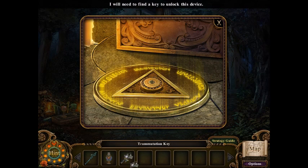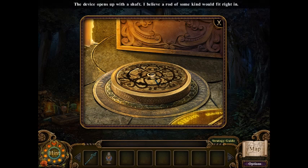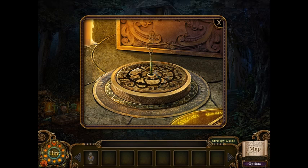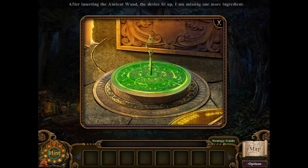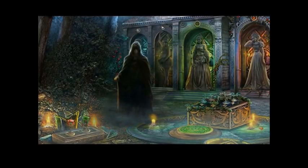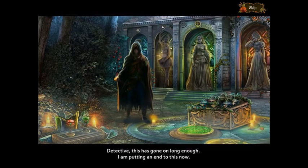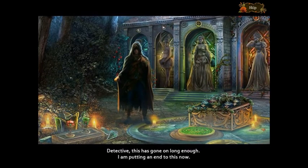Need to find a key that comes to the vice — transportation key. Open up a shaft, I believe a rod of some kind would fit right in. Stick your rod in there. Oh, Uncursed Potion. Detective, this has gone on long enough. I am putting an end to this now.